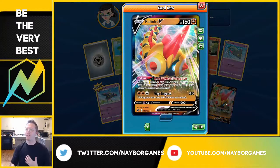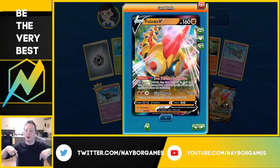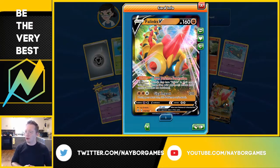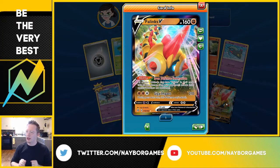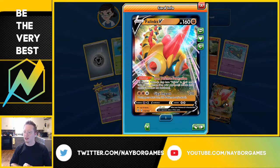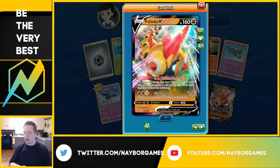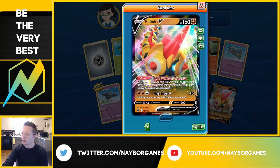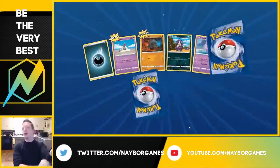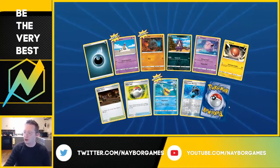We got our third — Falinks V! Leave it in the comments below: is it Falinks or Falinks? With the ability Iron Defense Formation, all of your Pokemon that have Falinks in the name take 20 less damage from your opponent's attacks after applying Weakness and Resistance. And then Giga Impact for 210 — that's not bad at all. I want a full art, I want some VMAX cards. I've only got Rillaboom VMAX so far IRL.